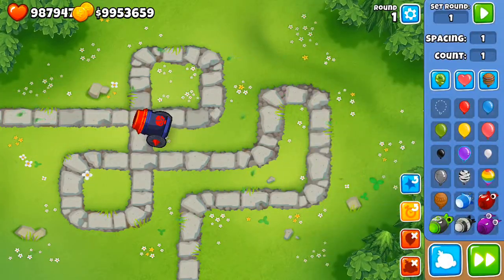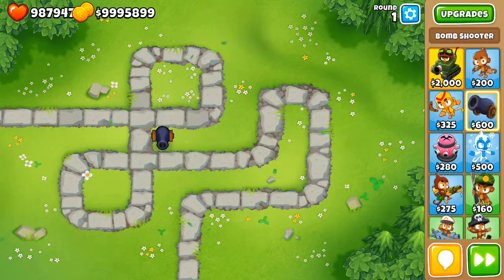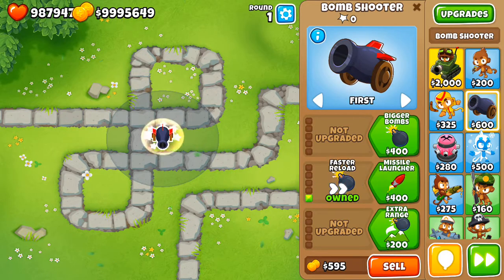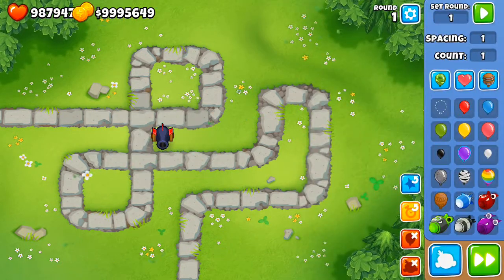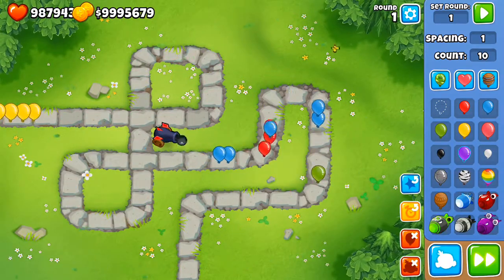So the first path is meant for balloon popping power, while the second path is meant for MOAB popping power. With Faster Reload, it shoots faster - not significant but does the job.